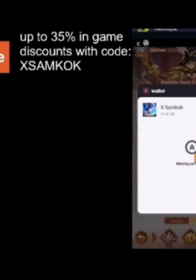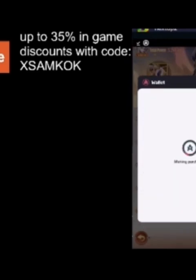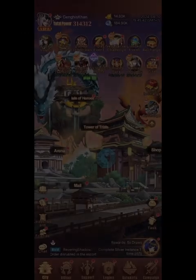I want to save you guys up to 35% on in-game purchases — use Aptoide app store instead of Google or Apple. They compete for market share, which is why they offer large in-game discounts. Directions on how to do so are in the description. You can see me in the background doing it, saving on a purchase and then using that money again in rewards for free purchases. Use the code XSAMKOK.